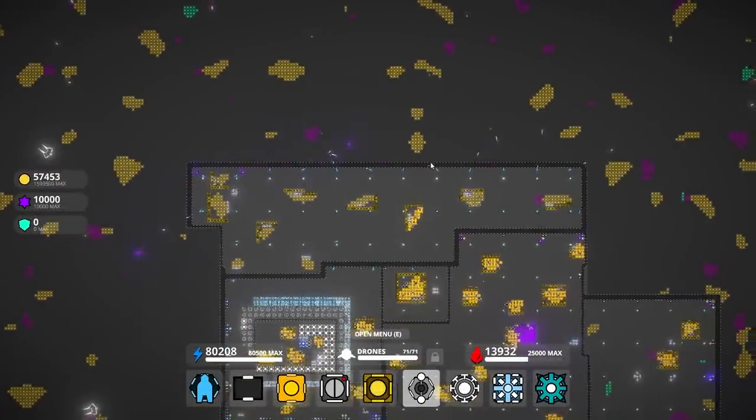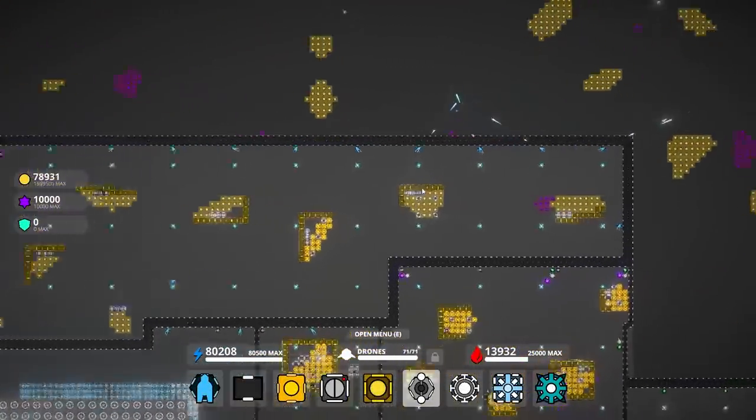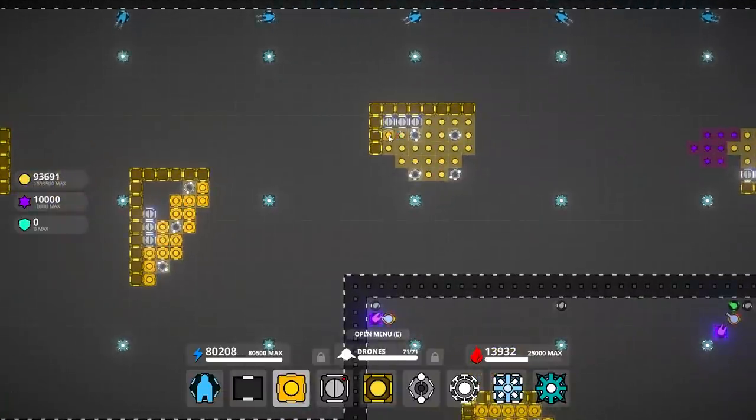How we doing? So far, just having a bunch of chillers seems to be the way, as far as like just a strong defensive line without having to think about too much.